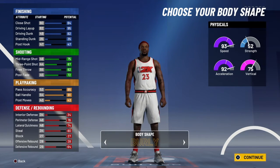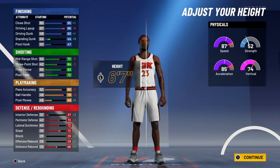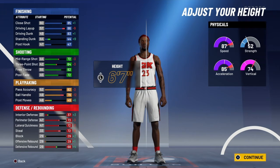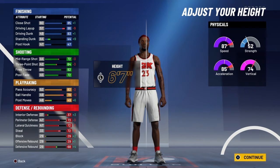For your body type, you're definitely going to want to go defined. And you're going to want to go 6-7. You can go 6-6, but LeBron is 6-8, 6-9, 250. You don't want to go that tall though — you're going to lose too much on your three-ball and lose a lot in a lot of areas. So you're going to want to go 6-7.